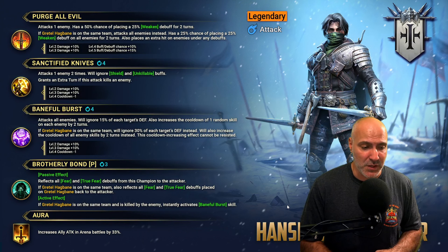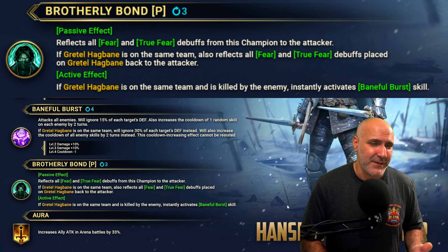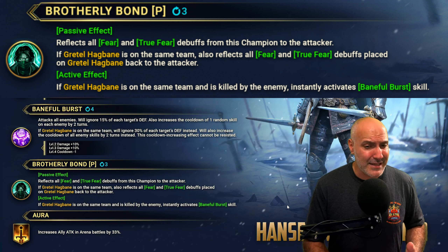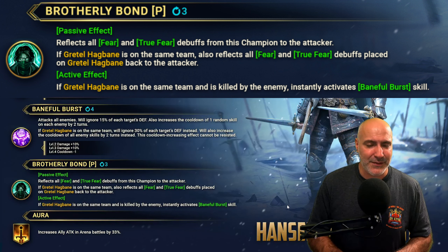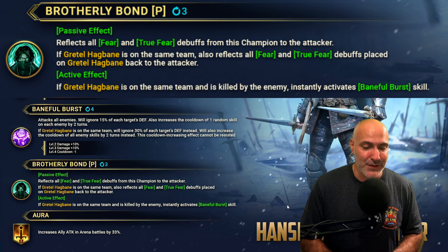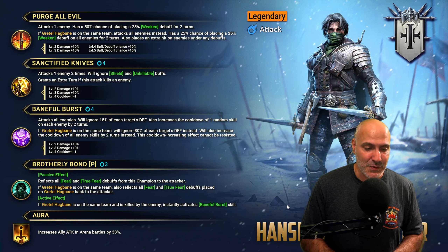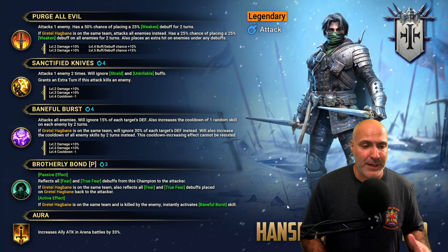The three-turn cooldown is actually very solid as well. The passive reflects all fear and true fear debuffs from this champion back to the attacker. There's not a lot of fear in the game — it's not even going to counter Rotos. There is a mythical Mezamel that puts out fear, but she's spirit and he's magic, so maybe that's what they're looking to address. If Gretel's on the same team, it reflects all fear and true fear debuffs placed on her back to the attacker as well. And if Gretel is on the same team and is killed, it activates his A3 — ignoring defense, landing a big nuke, and locking skills out.